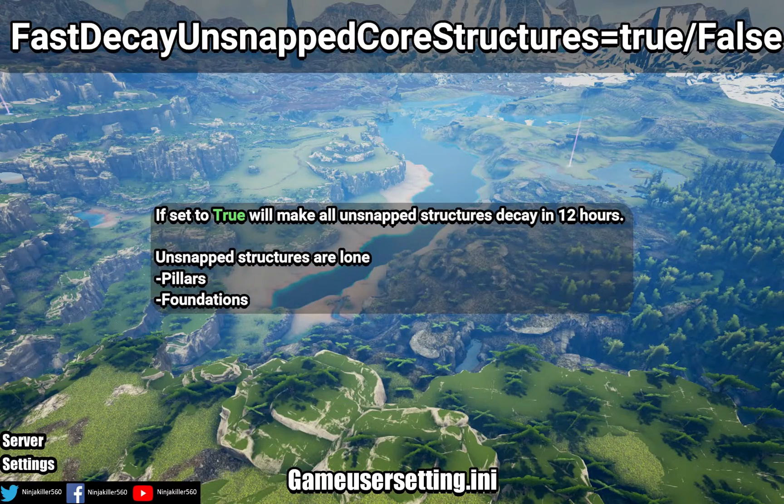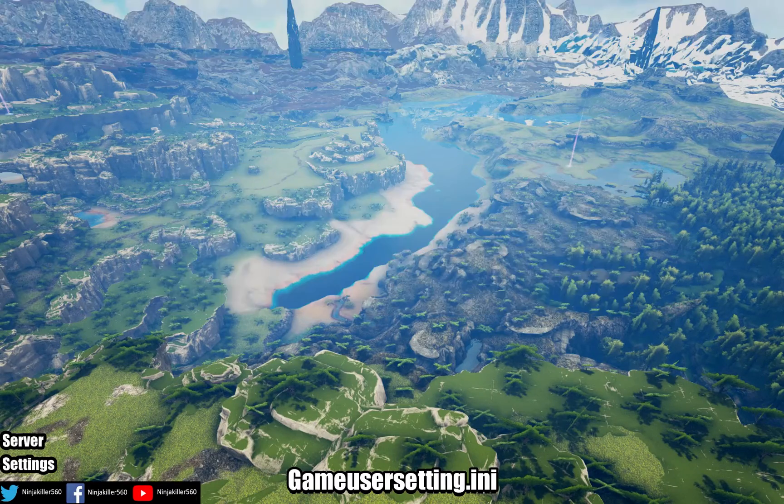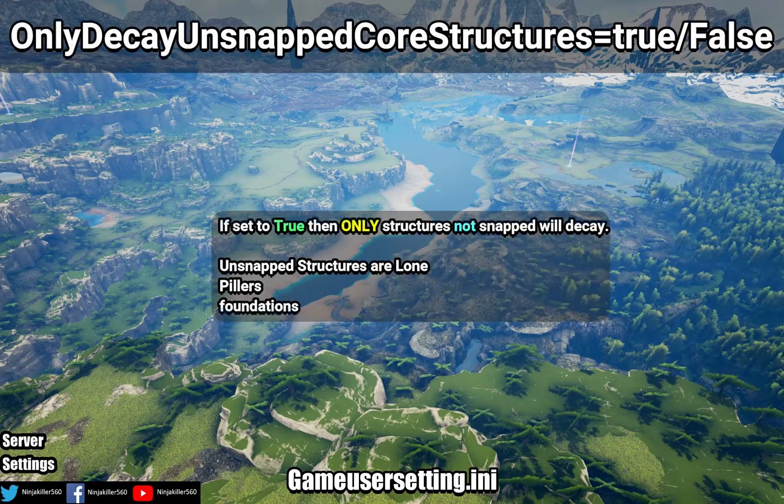Fast Decay Unsnapped Core Structures: if set to true, all unsnapped structures will decay in 12 hours. Only Decay Unsnapped Core Structures: if set to true, structures that are not snapped will decay — for example, a bunch of single foundations scattered across the map will decay as they have nothing attached to them to be considered snapped. This is useful to reduce pillar/foundation spam around your map.